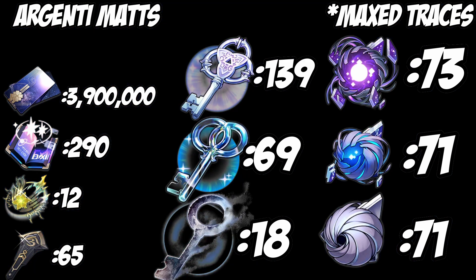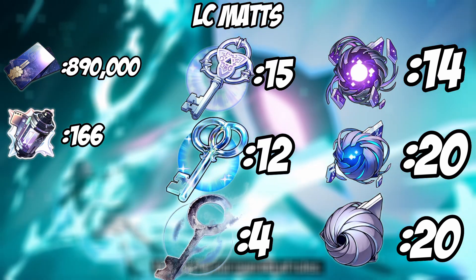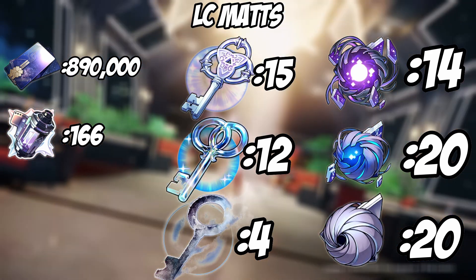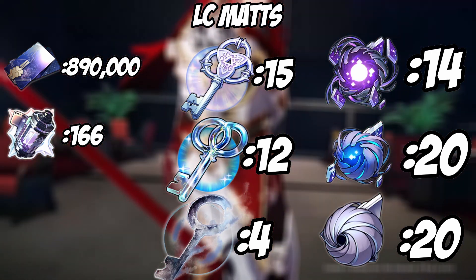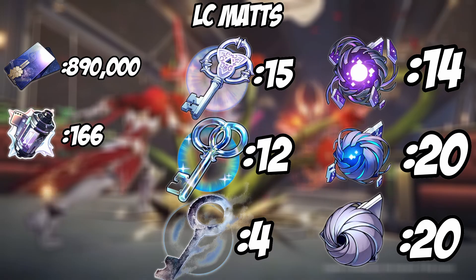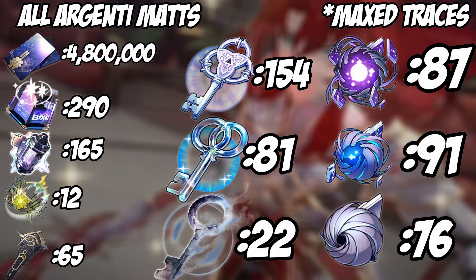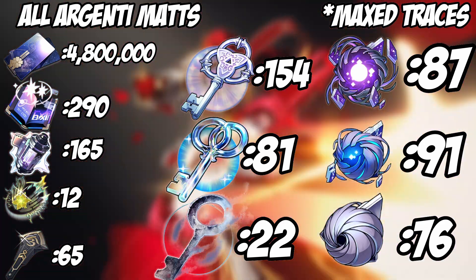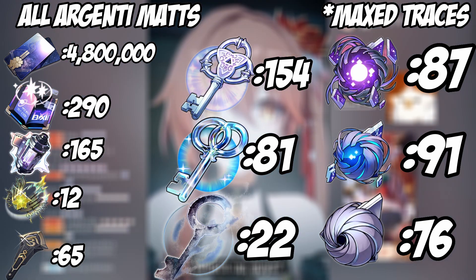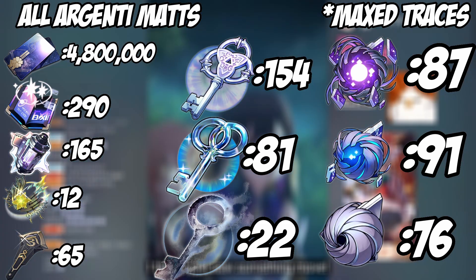If you're going for his light cone as well, you're going to need 890,000 credits and 166 of the level-up materials. For the light cone trace materials, you need 15 big keys, 12 medium keys, and 4 small keys. For the smaller trace materials: 14 big void things, 20 medium void things, and 20 small void things. On screen now is a chart covering everything he needs for his signature light cone as well as his own trace materials — the maximum amounts you'll need. If you already have these amounts, you're set and good to go for Argenti, and this includes maxing out all of his traces including basic attack.